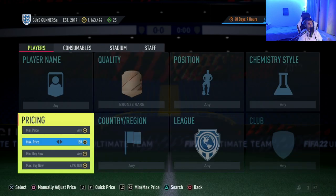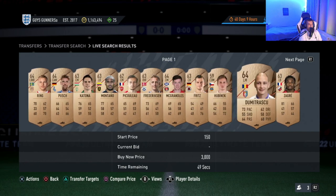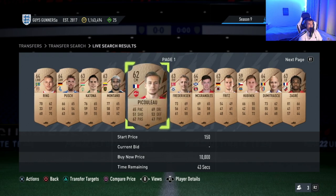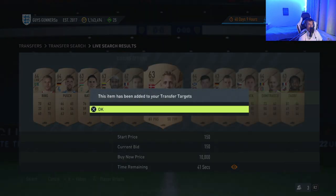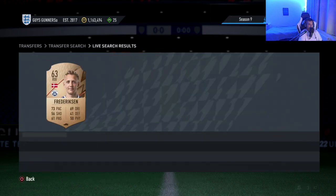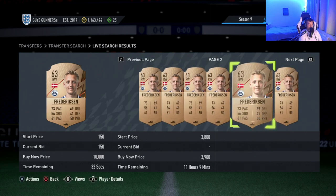Simply search the market and scroll across until you find a card with a bid on it. When you find a card with a bid on it, this is a good indication that the card goes for more than the current bid. For example, this Frederiksen here has a bid on for 150 coins.